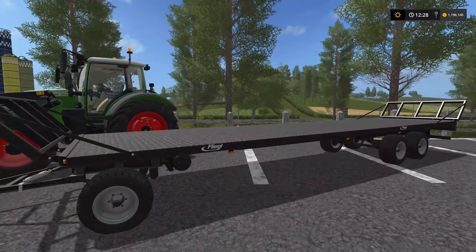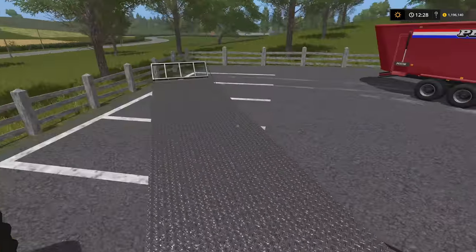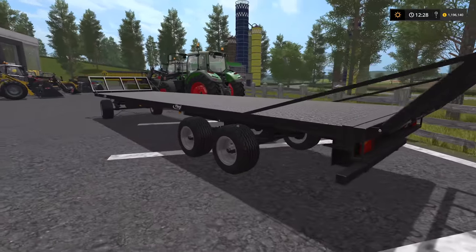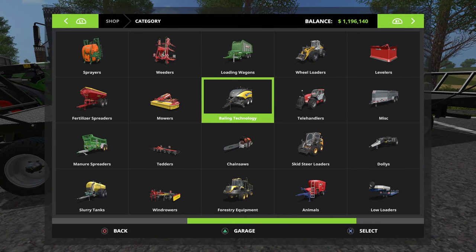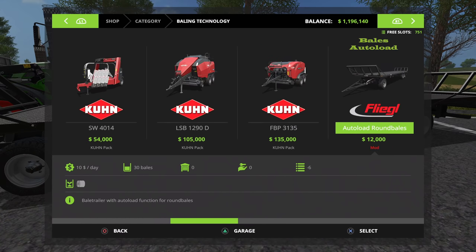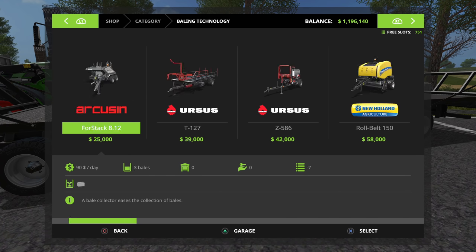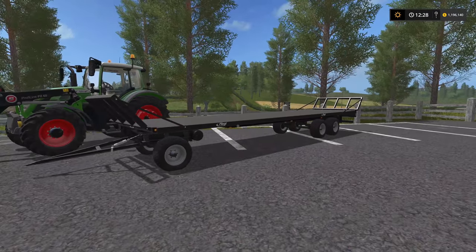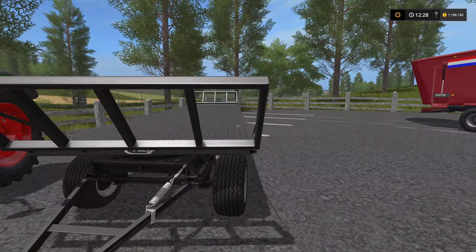And of course we can't forget the auto-load trailer. This thing is the end-game trailer, it really is. You can hold 30 round bales or 24 square bales — $12,000, exactly the same as the end-game one. And it loads them and unloads them for you. You've got nothing to worry about. This thing is awesome.